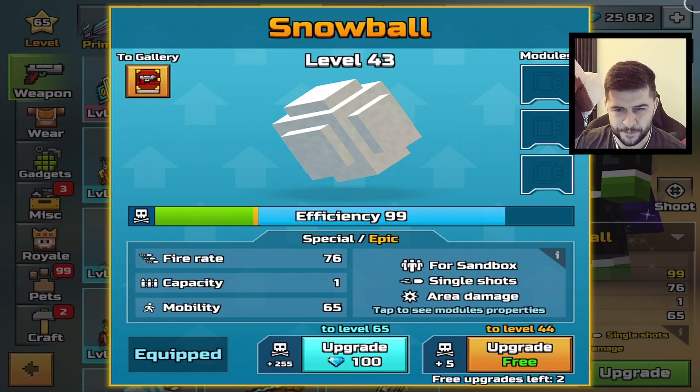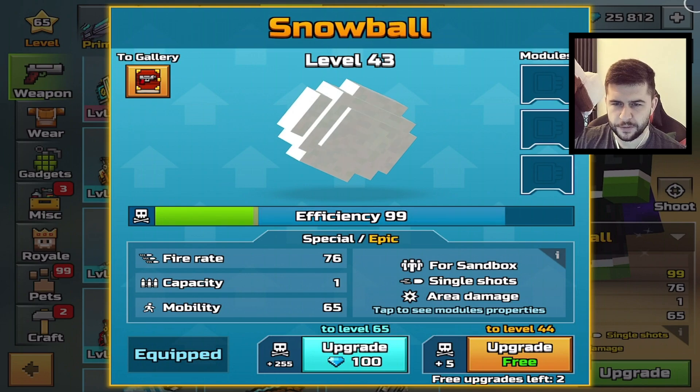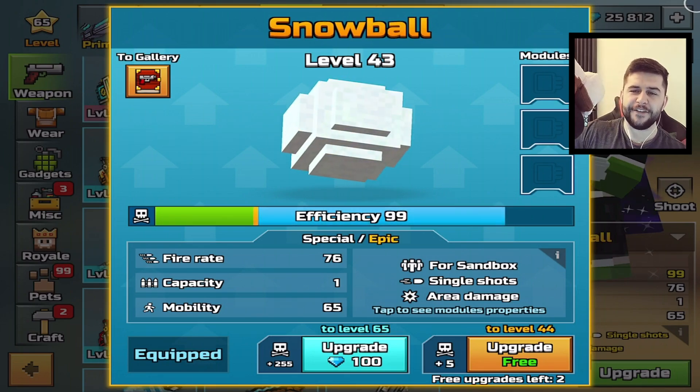Welcome, everyone. My name is Pixel Echo. Hope you guys are going to enjoy today's episode. We're going to be maxing out low weapons from low grades to max level 65 mythical. This is a back-to-back special, so if you guys have any other weapon suggestion, please pick another category apart from the special category. I've also hidden a promo code throughout today's video — redeem it for free gems and coins.